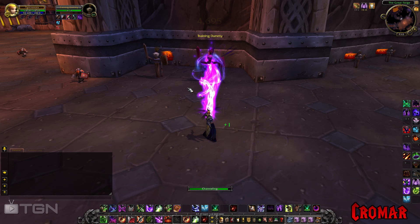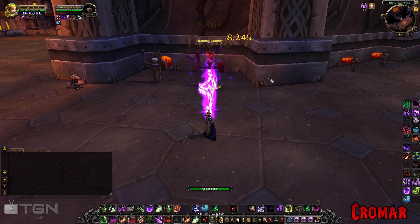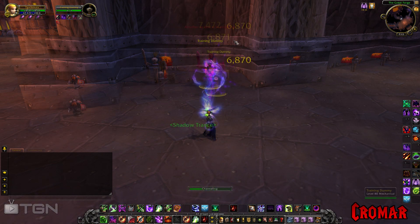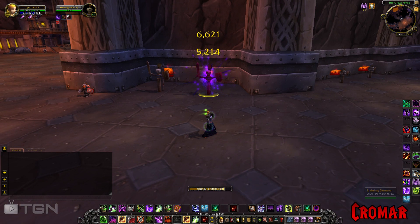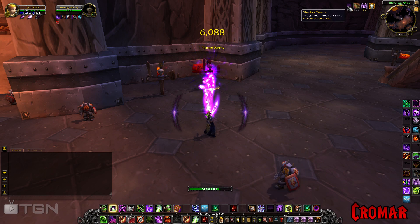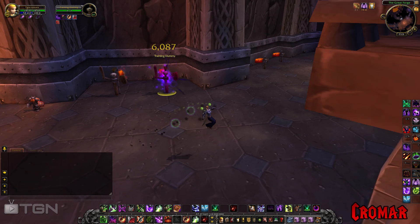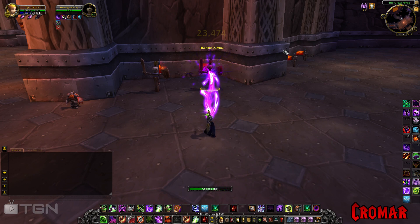I also want to share a bug. There's a proc called Shadow Trance — you gain one free soul shard. This is supposed to give you a free soul shard, but it's currently bugged and makes it a little difficult to use. This is still a ways off for release, so I feel very confident it will be fixed by the time you actually get a hold of it. But for now, it's just a hassle that it doesn't actually work the way it's supposed to.